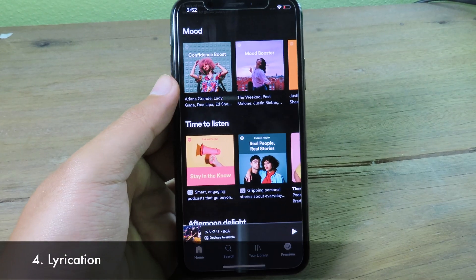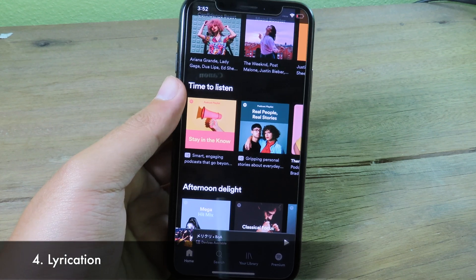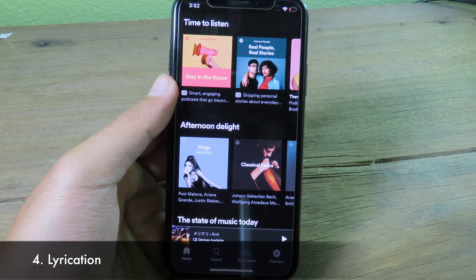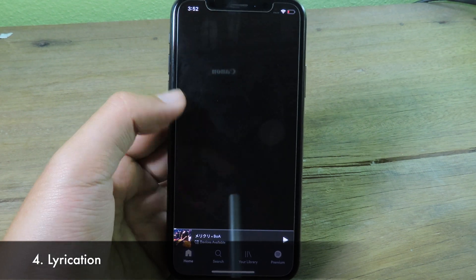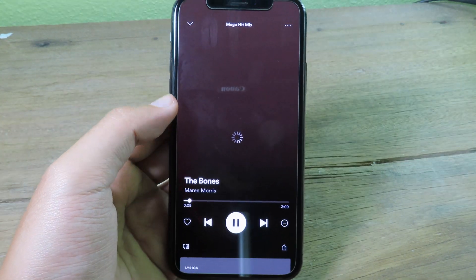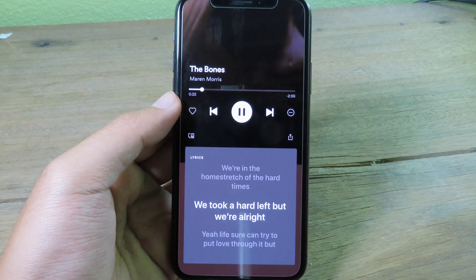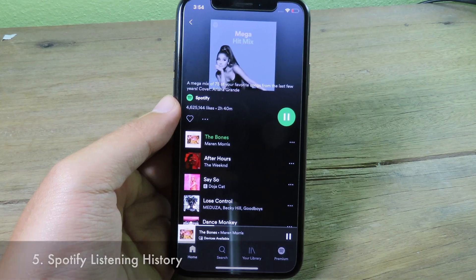Next is Lyrification, a tweak built for Spotify. While you're playing music, you can see lyrics at the bottom of the player and sing along. Swipe up while the music is playing and the lyrics appear so you can follow along.